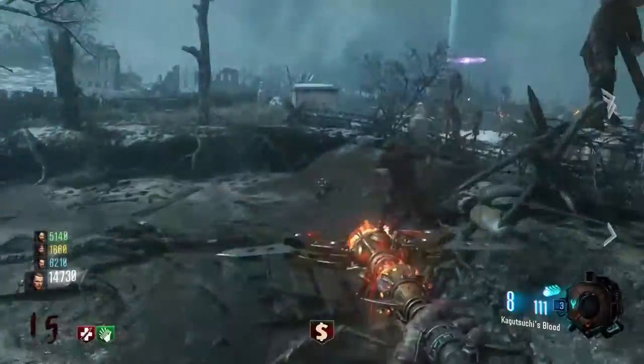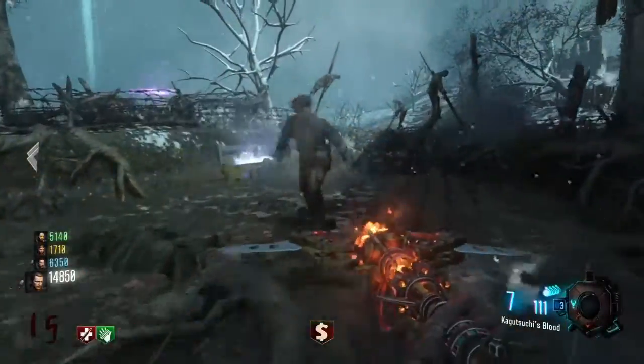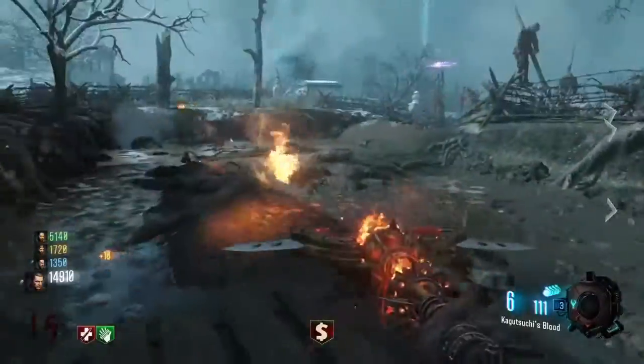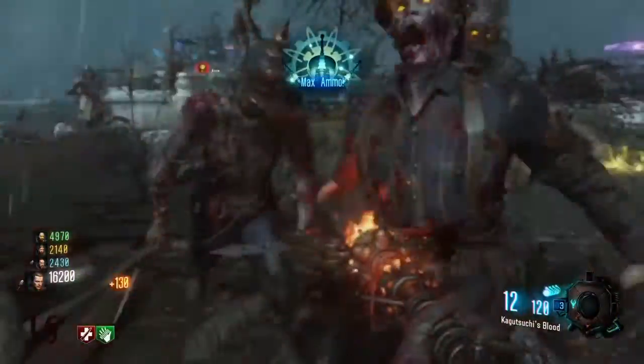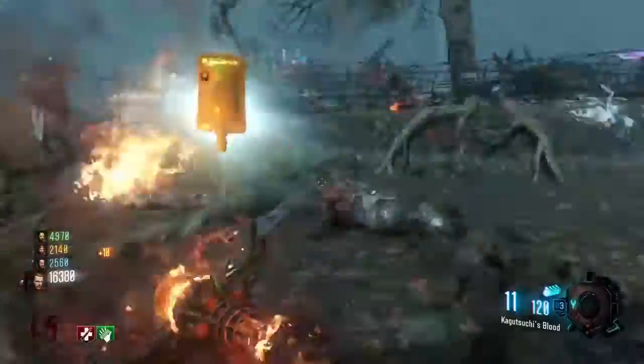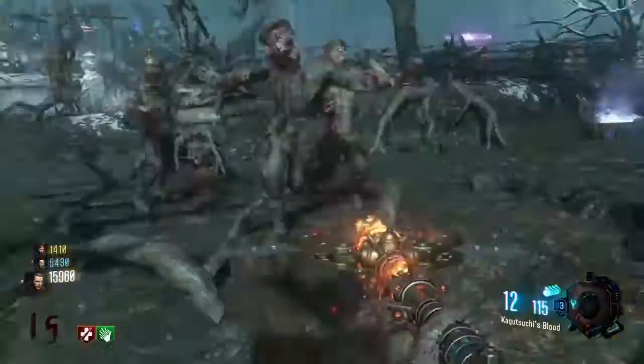The Ray Gun Mark II can probably kill a Panzer in about one hit, but the Fire Staff is probably the next best thing to that. So let's just get right into the build and upgrade of this thing.